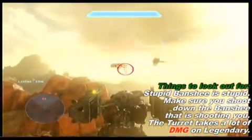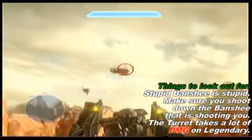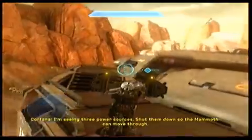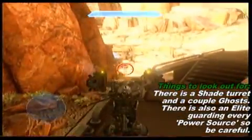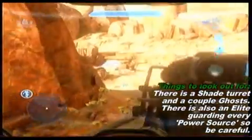I think there's about four banshees here — I'm not exactly sure. Banshees are crazy, so take them out. I got off the turret because I knew there were a couple of dudes — this is where the power cores are. There's also a Shade turret in the back and a couple ghosts, so make sure to take those out. I aimed straight to take that turret out.